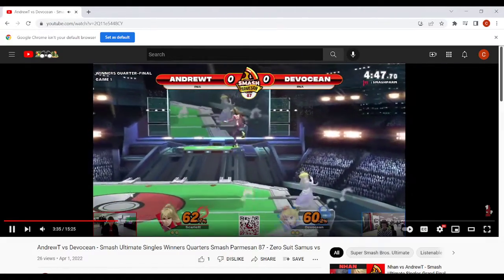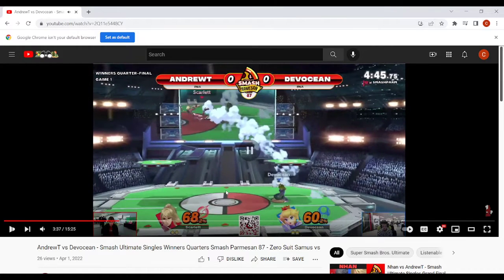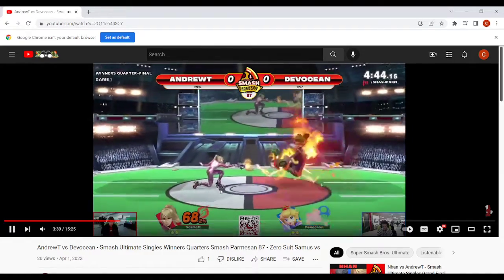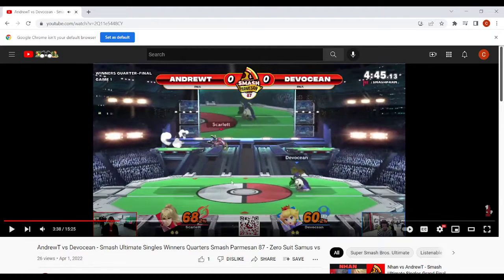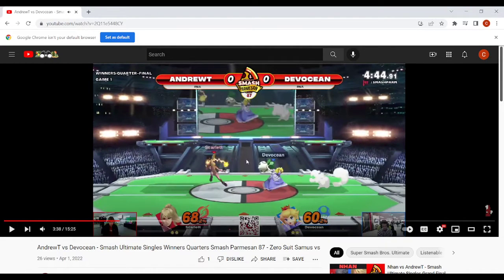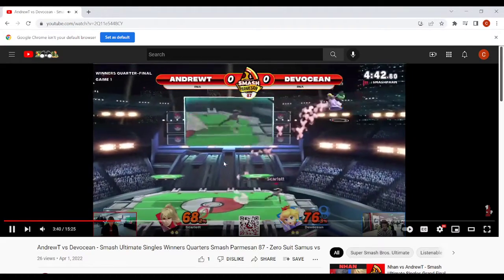You hit them — I think you're relying too much on turnips. You hit them and I want you to go over there and chase them, get center stage. I'm seeing a lot of the time the Zero Suit likes to go on the platform and leave with a Zair or some sort of aggressive option. So you can shield here or do a full hop — just be aware that Zero Suit likes to come off the platform aggressively, and that's how they'll try to get back to center.